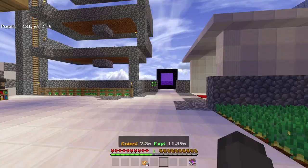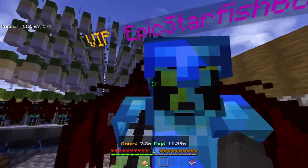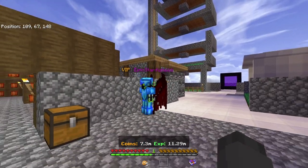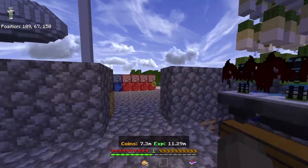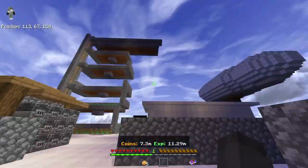All you're going to need to do is get someone to invite you who has VIP. In this case, we're on Epic Star 668 Island, and they have the Spawner Bundle, the Ore Bundle and the Spawner Bundle.